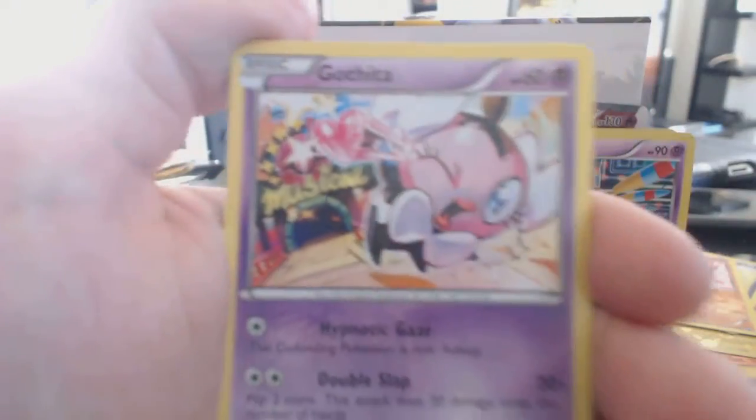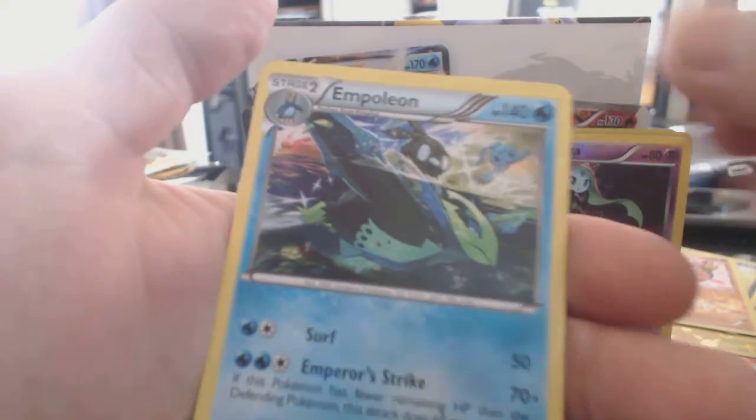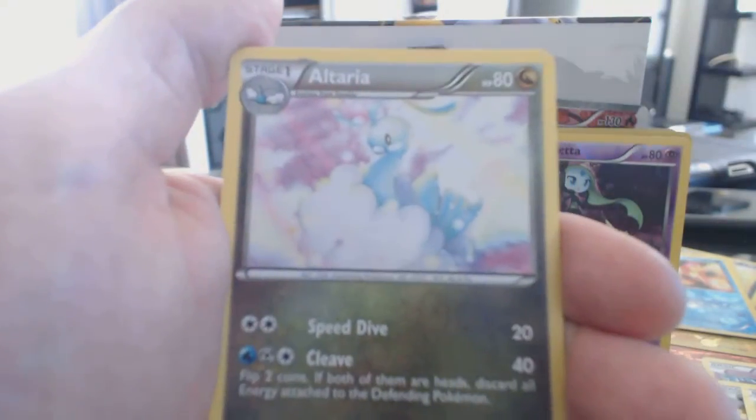Croagunk, Tepig, Gothita, Sea Waddle, Servine, Shuckle, Gabite. A Rare Reverse Holofoil Mioletta. Another Empoleon Rare card and a Piplup. Alright, we've got Minccino, Gothita, Woobat, Sea Waddle, Snivy, Gothorita, Altaria. Our Reverse Holofoil is a Dwebble. Another Seismitoad and another Shaman EX card — cool cool.